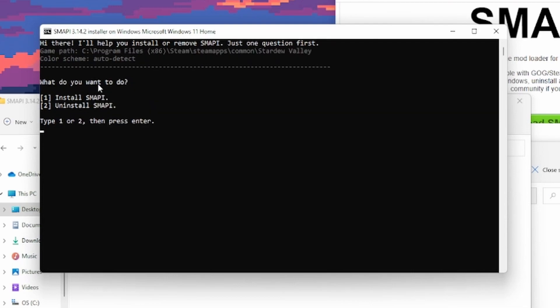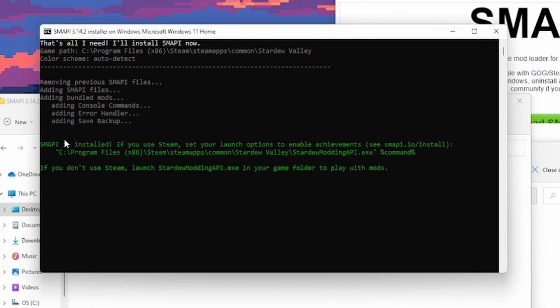It does a little thing. Now it says 'What do you want to do?' — you can install it or uninstall it. So you're going to press 1 to install it, press Enter. Boom! It's installed.